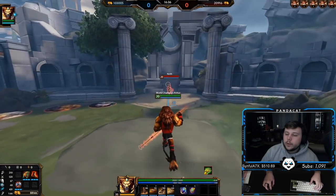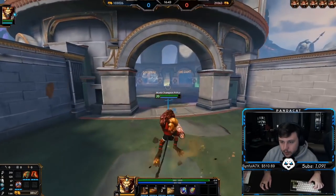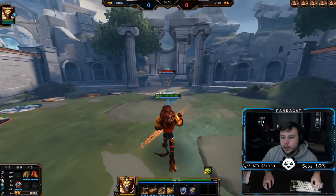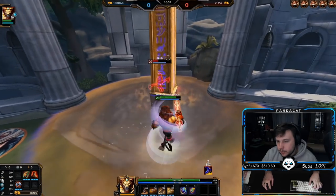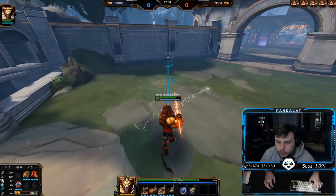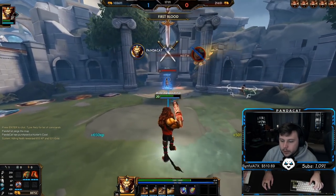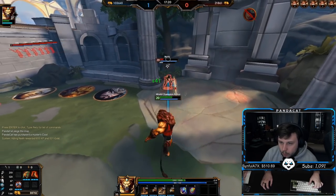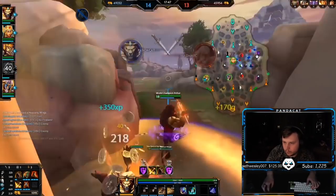For combos: the pillar-impale combination — the pillar acts like a wall you can impale someone into. The flashy play is to pillar behind the person and then impale them into it if no wall is available. I'd recommend impaling them into a wall, then pillaring in front of you to block autos, and going into your ultimate. Your ultimate goes through walls — and almost no other auto attacks do — so you can hit through a wall and deal over half their health.